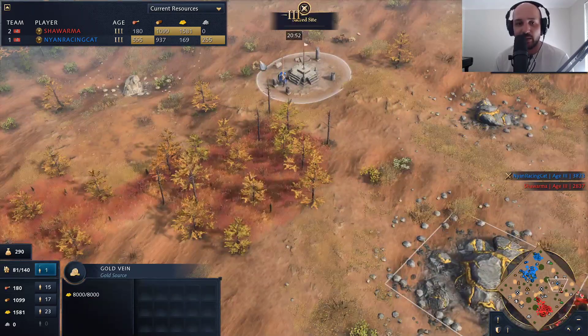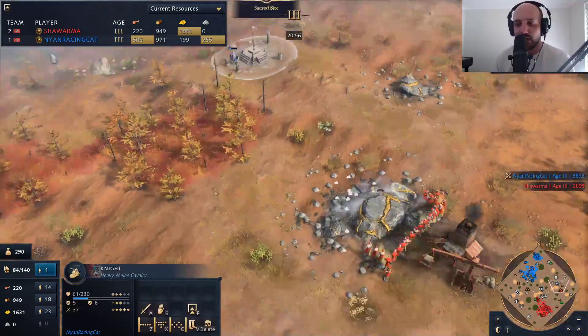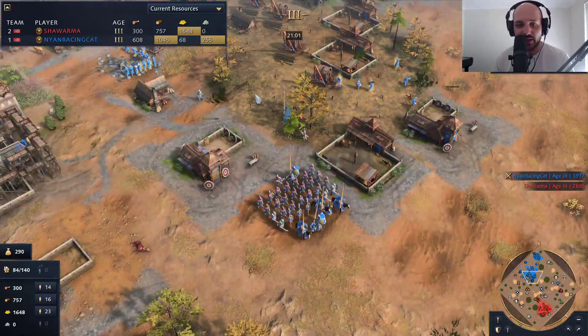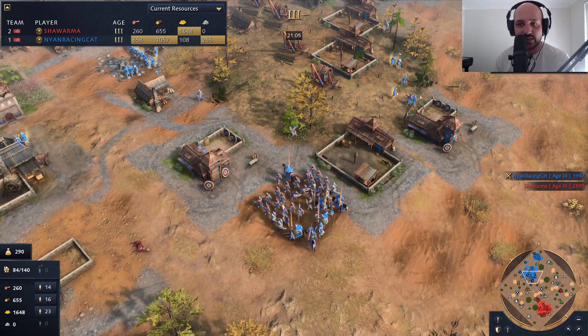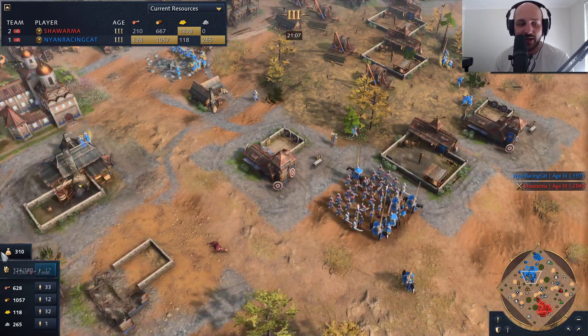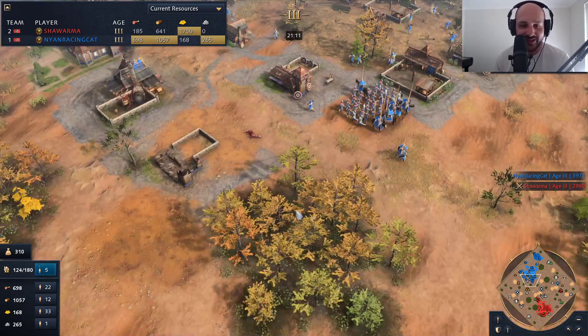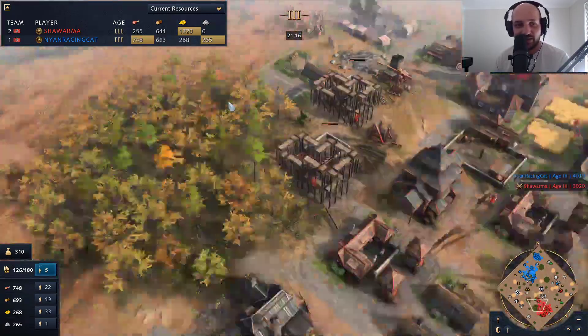There's a sneaky gold mine grab on this location, but there is a Nyan unit over here — potentially Nyan might spot this gold mine at some point. More likely though is that Nyan's army advantage wins it. Shawarma is at 84 pop, Nyan at 124 pop. If Nyan can just spend all of these resources, he's going to be able to just push in and kill Shawarma very easily.